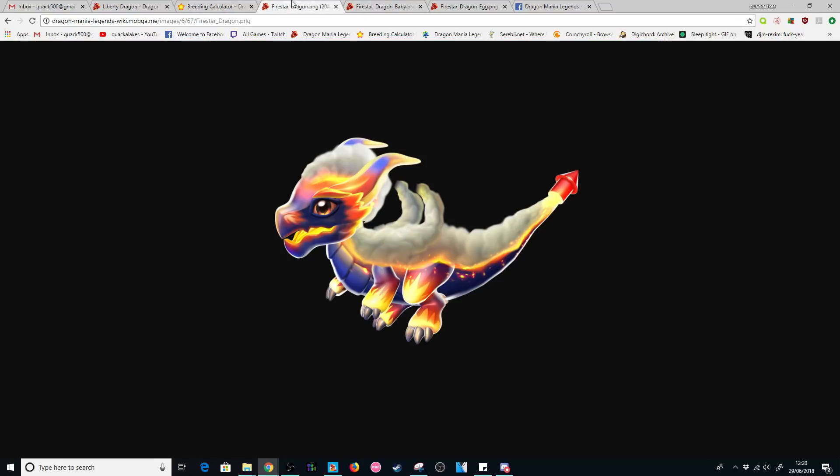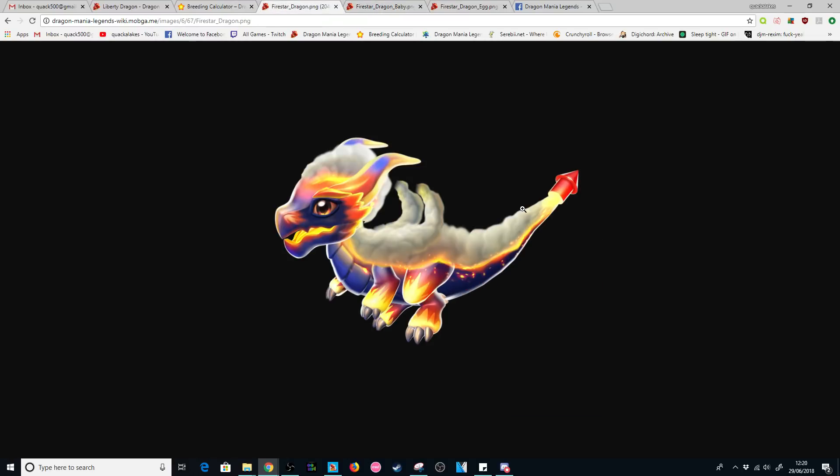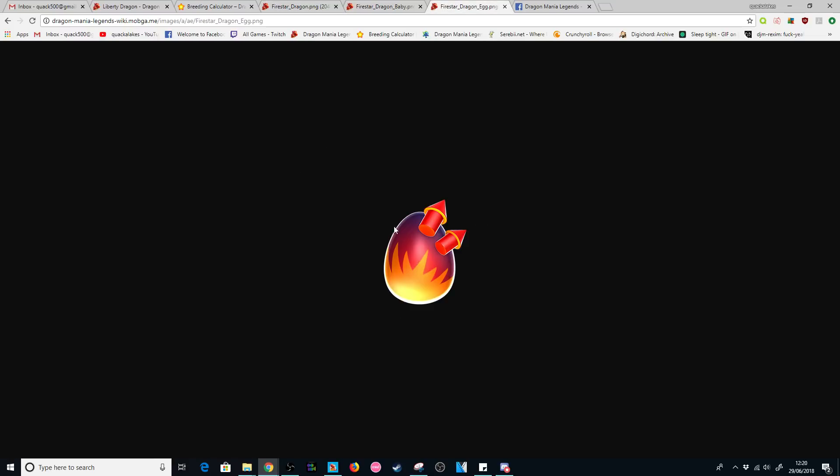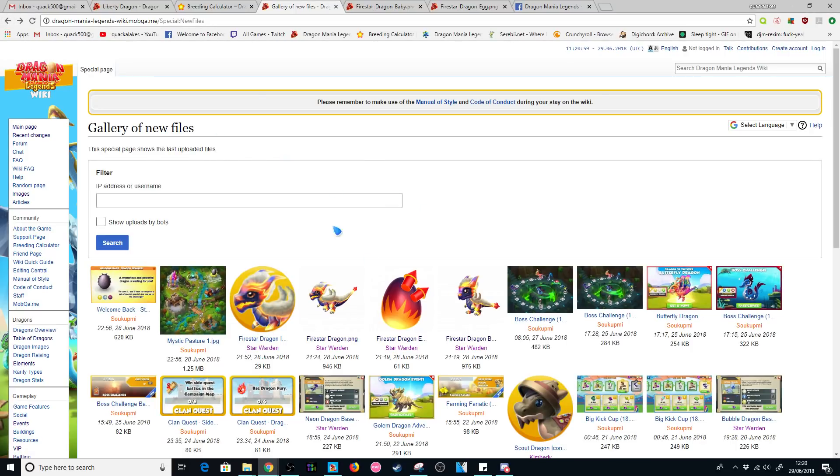On top of the Liberty Dragon news, I just want to point out that the Firestar Dragon does have all of its image files on the DML wiki now. You can go and take a look at them yourself. I love the baby form — he looks so cute. I still find it weird that the tail is like literally a firework going off, just perpetually stuck in time. The egg is super weird too, but you can check them out in the images section on the DML wiki.